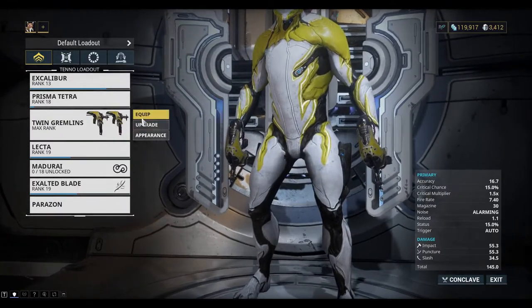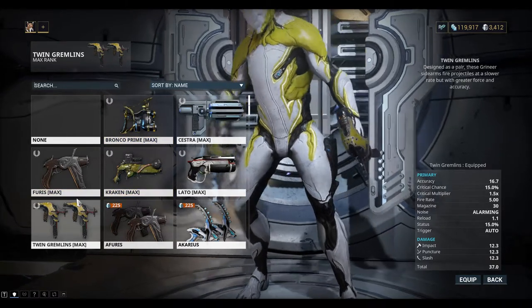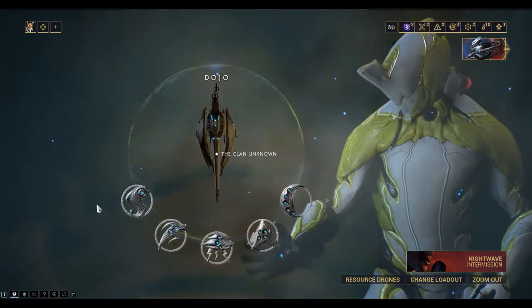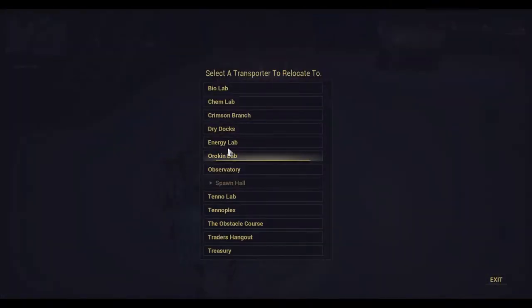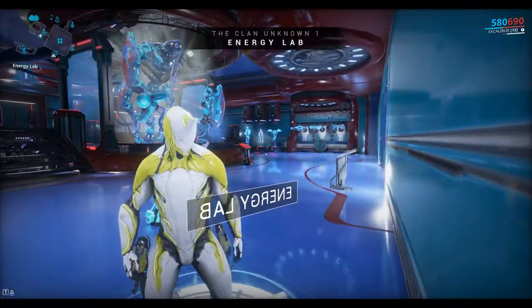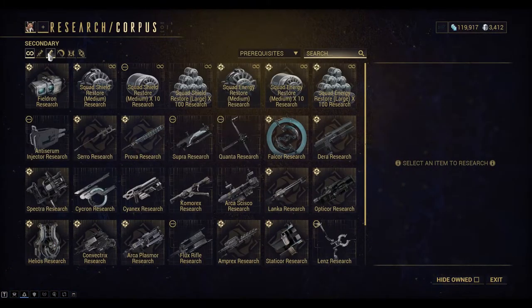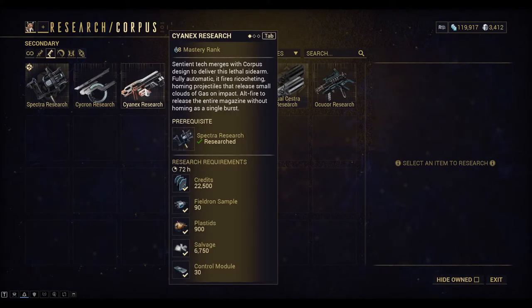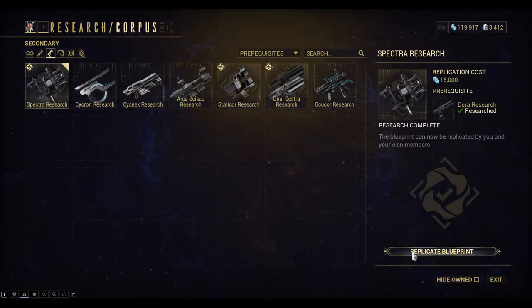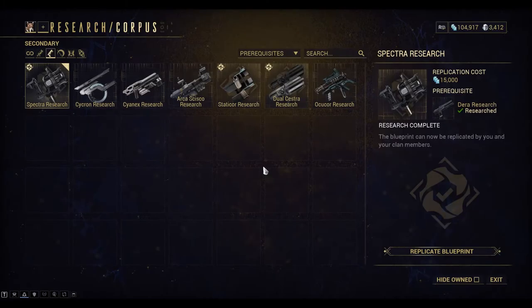And Twin Gremlins I can swap out as well. At this point I don't have any more secondary weapons, so we'll have to build one. We'll have to go to the Dojo and find a new weapon. I want to go to the Energy Lab and see what weapons we have available. Some research has already been done in here, so I'll select Secondary. The Spectra is available, so I'll create the Blueprint for Spectra, which I think is like a beam weapon. Now I can go back and build it in the Foundry.